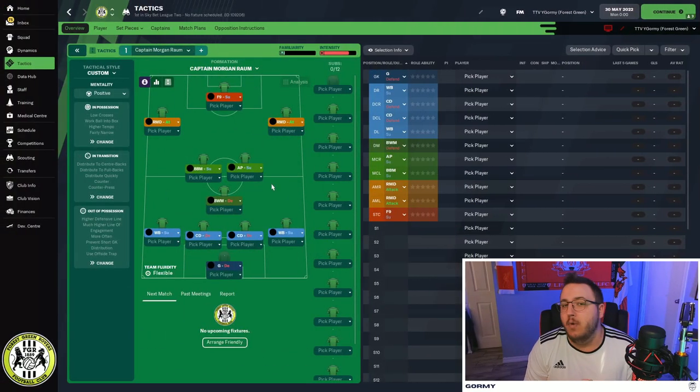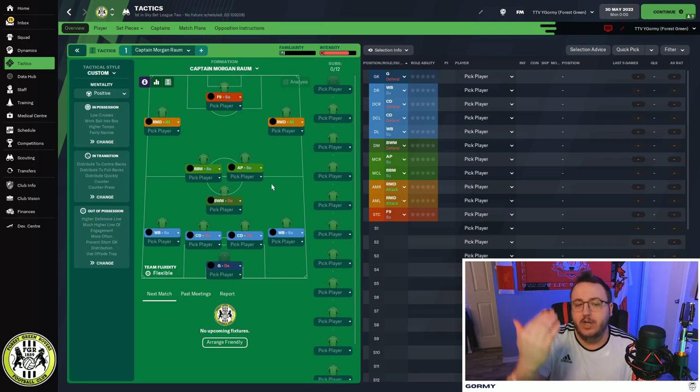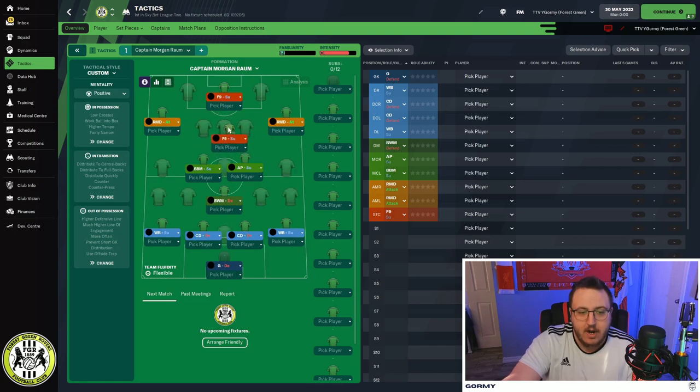Here we are with the tactic — Captain Morgan's Raumdeuter — that allowed Forest Green Rovers to absolutely dominate Sky Bet League Two, and Rotherham, Fulham, and Crystal Palace to do well. The front three are two Raumdeuters and a false nine. The reason I have the false nine with the Raumdeuters is because the false nine is going to drop in deeper, playing kind of like an attacking midfielder in some ways.